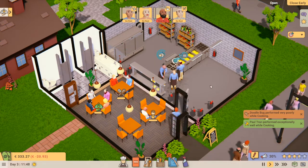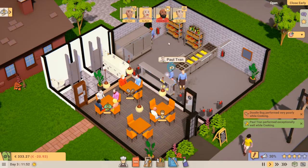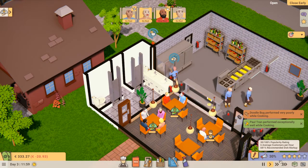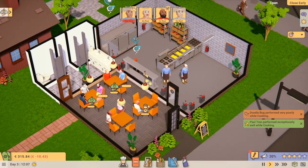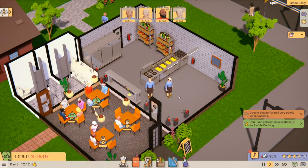This is where you start. You've got this bit here, you've got this kitchen. I've added the extension for the toilet to make them happy and to increase the population. So you've got two toilets there and two sinks there — that's basically all you need to add to start with, so don't over-complicate things.